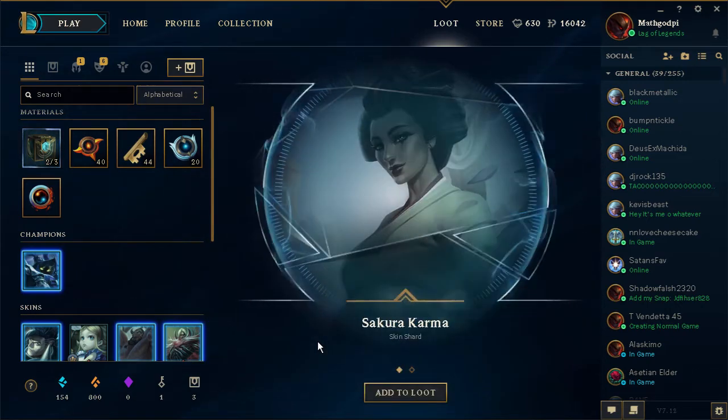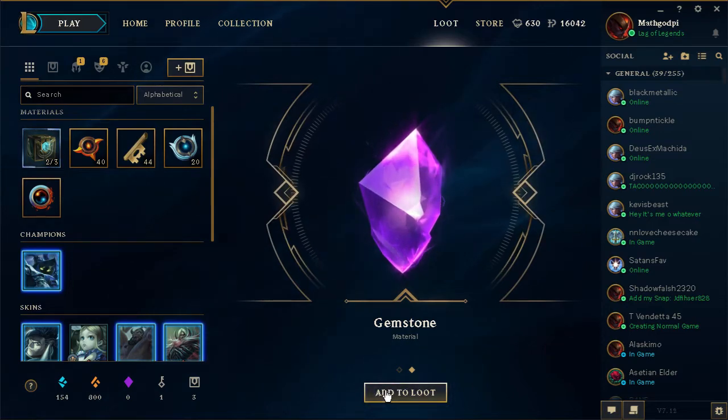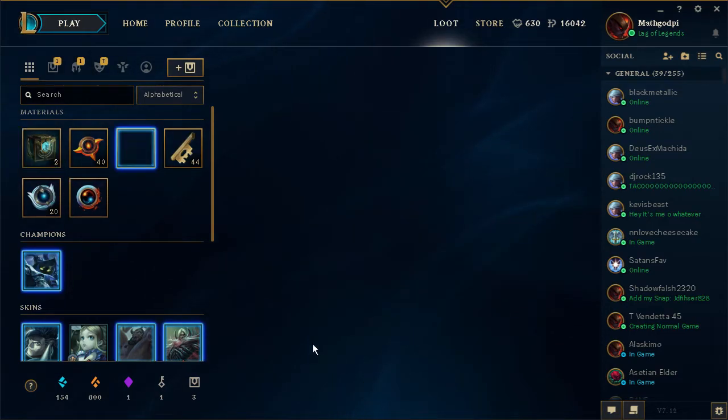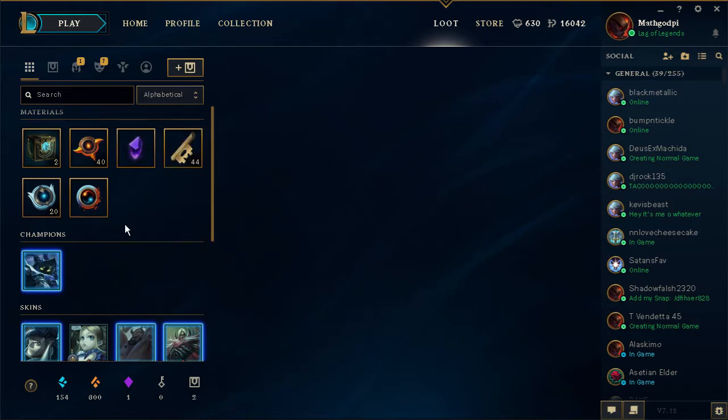What's it going to be? Sakura Karma. Gemstone Material — ooh. That's my first Gemstone! Let's see — Forge 10 into Exclusive Soul Skin, Forge into Chest and Key, Forge into 10 Exclusive Hextech Annie, Forge 10 into Exclusive, Forge 5 into Exclusive Hextech Ward Skin. I'll probably just keep that for now, hang on to it.